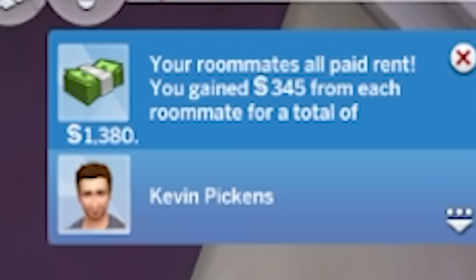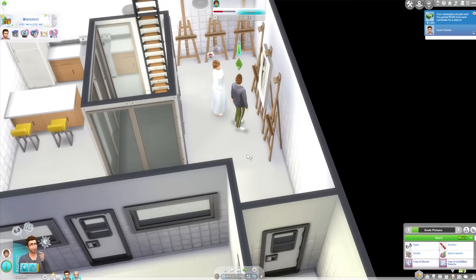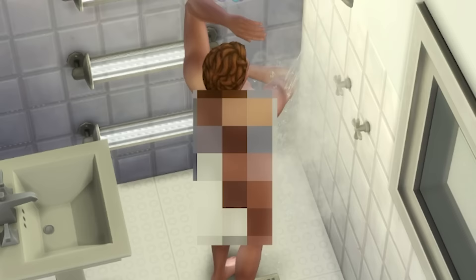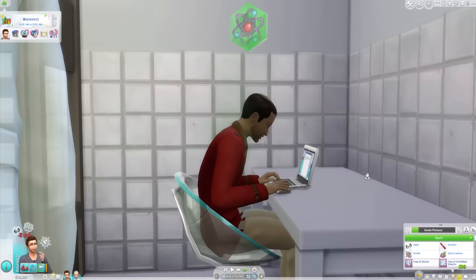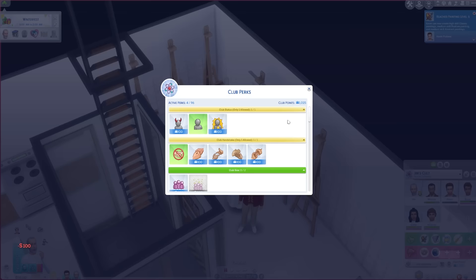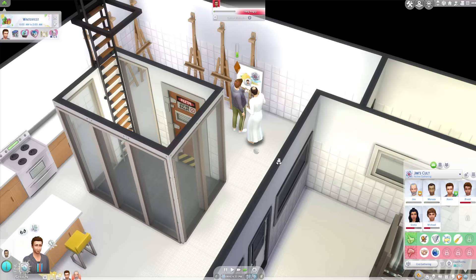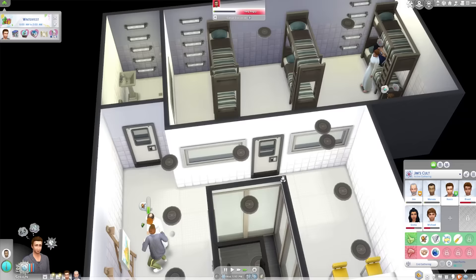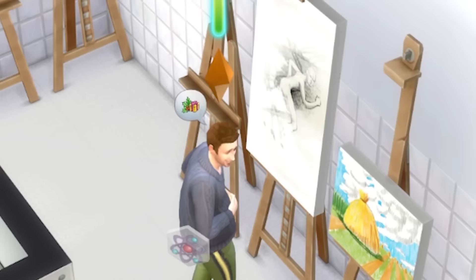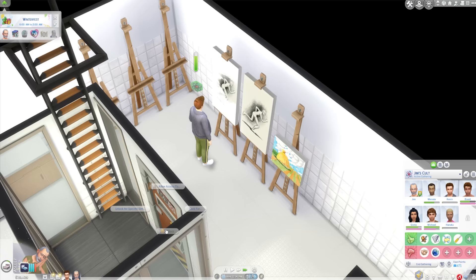Your roommates all paid rent - you gained 345 from each roommate for a total of 1,380. Yes! Please be every day. They're wearing their outfits - it must be when they get changed or shower. I'm just gonna watch him shower. He's going into the cloak - yes! We got one smelly man holding out who refuses to shower. He's actually smelly, there are stink lines coming off him. I've loads of club points now. Painting boost - yes please. In a few days we might try a little field trip to try and gain morale, maybe take them out for a meal.